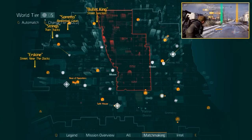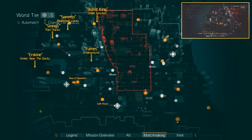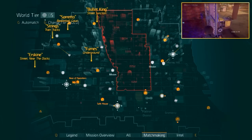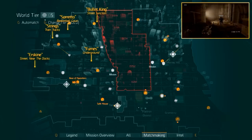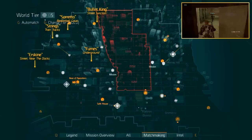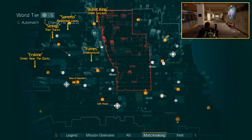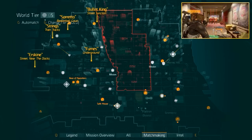Now for the only elite enemy that keeps himself underground: Fumes. For this one you want to fast travel to the Cavern safe house and head to the exit with the blue light. Take a left and climb up the ladders. Before you head up to ground level you'll find a door on your left. Go through and follow the path until you reach the subway station. Take a right and Fumes will spawn close by once you get close enough.